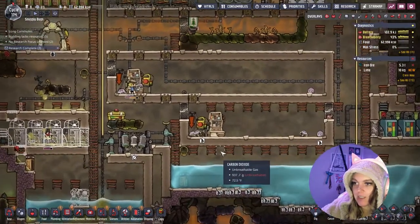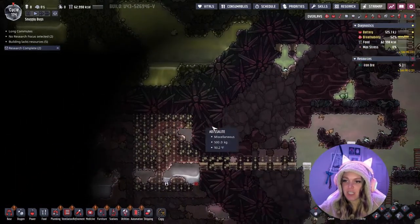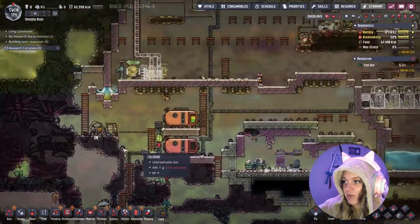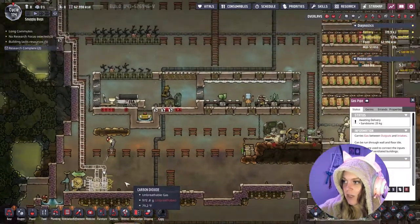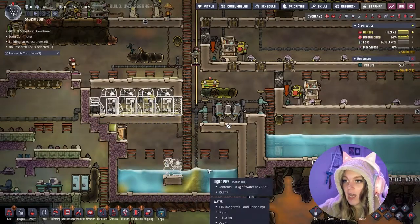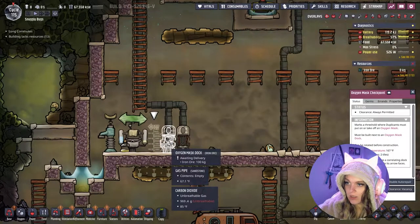I think it's okay to go ahead and start disabling that building — it won't really matter what gases are where and we can always turn that back on later, especially as we're coming into this new salty biome. So yeah, it should be fine. Turned that off, so hopefully they can start focusing on getting this stuff all set and ready. Our germs are continuing to go down as they sit in this chlorine room for longer and longer, and I'm hoping if we start de-germing them at this stage it'll go well.